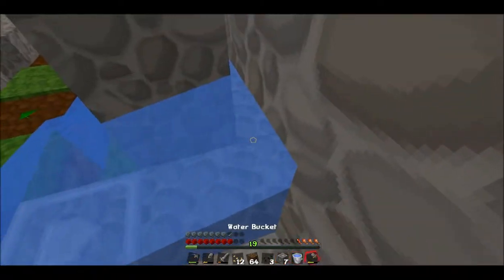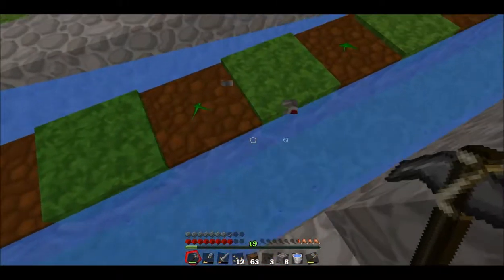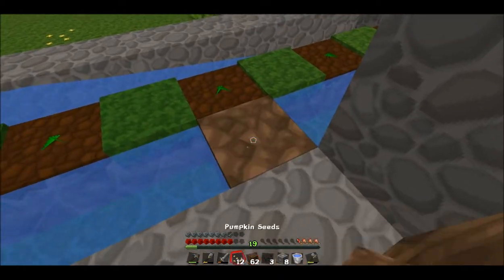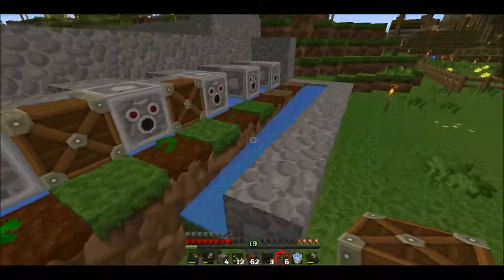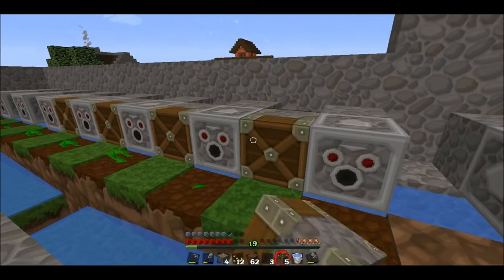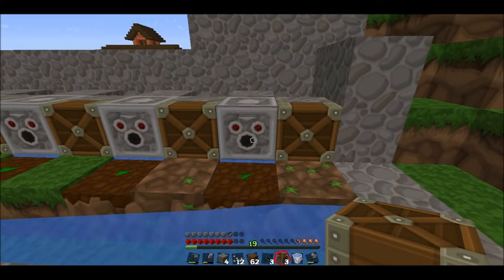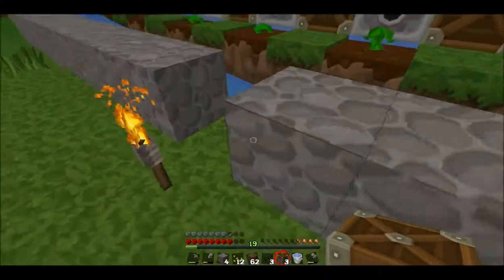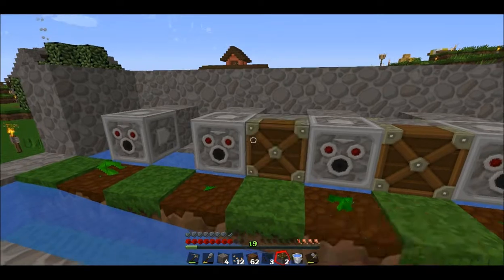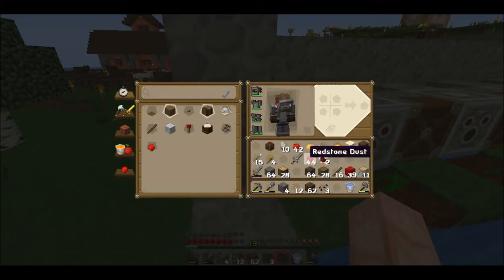Well, that made things worse. You sit there for a second — I may have just made everything bad. Okay, now what we have to do is next to each observer put your piston. When the observer detects the stalk changing state — from being the stalk itself to having a melon or pumpkin on the next block — it will activate the piston. Observers have a redstone signal in them so they will do that.